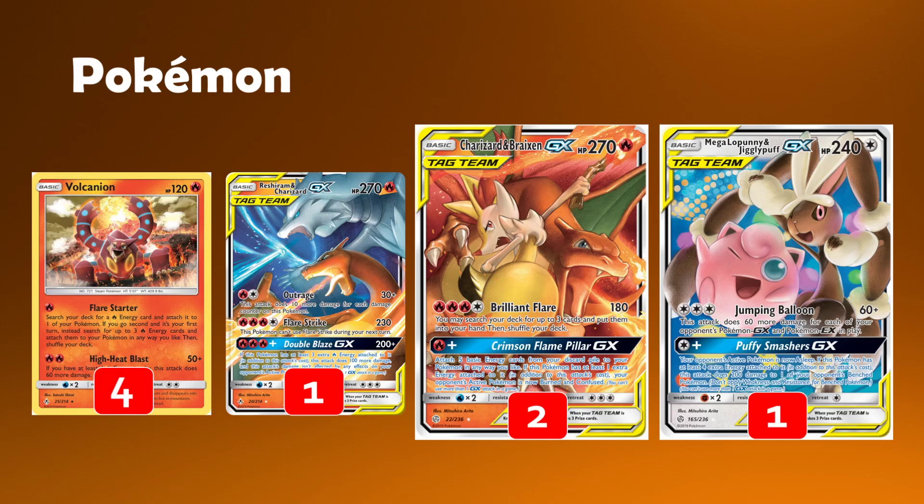This attack can really punish things, and when our raw output from our main attacker is only 180 — and even Flare Strike is only 230 — having Jumping Balloon can help us finish off tag teams. You're trying to put your opponent on a clock as much as possible by stamping them to zero and going for attacks. Speeding up that process is really nice. Mega Lopunny and Jigglypuff also has the Puffy Smashes GX attack — for just one colourless with five total energies attached, you can do a 200 snipe, which can be very relevant.